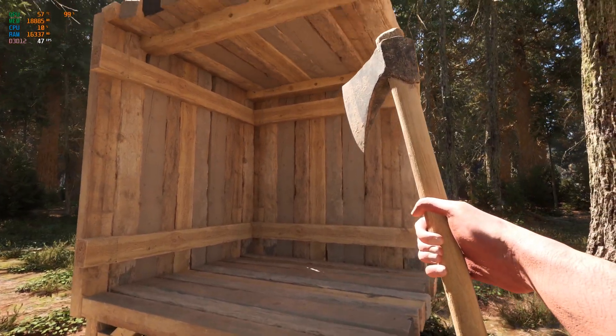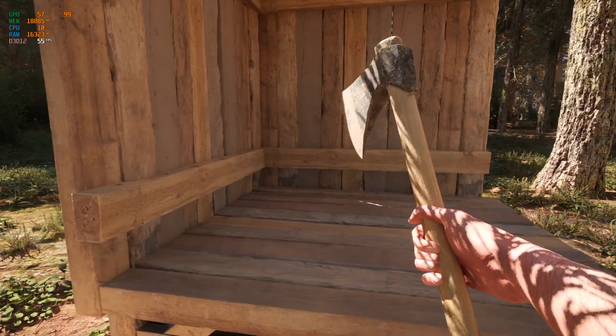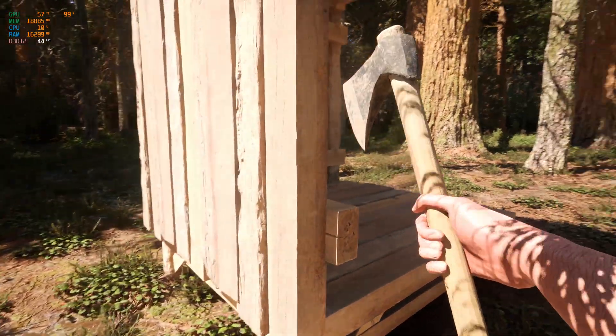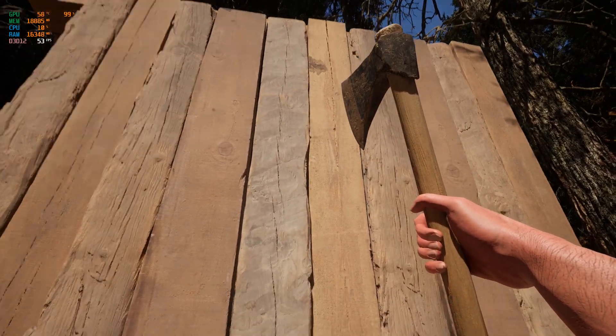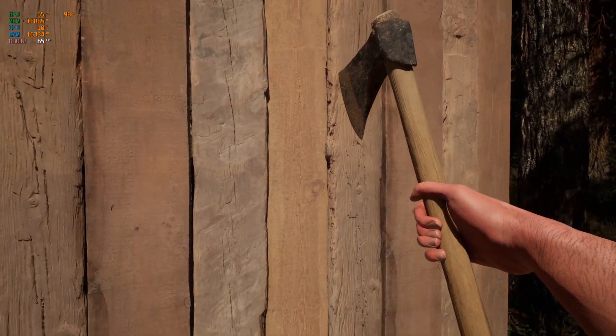I made a wooden foundation with some walls to give you an idea of what a survival game would look like if you were to make it inside Unreal Engine 5.1, using all the available features such as Lumen and Nanite to get as much detail as possible in your 3D models as well as with the lighting.